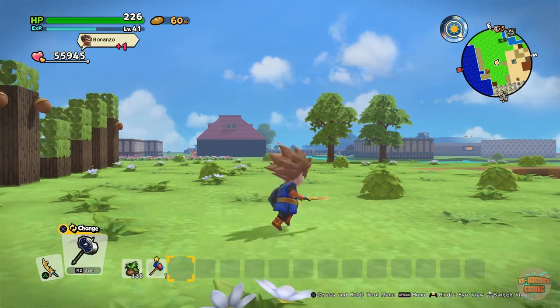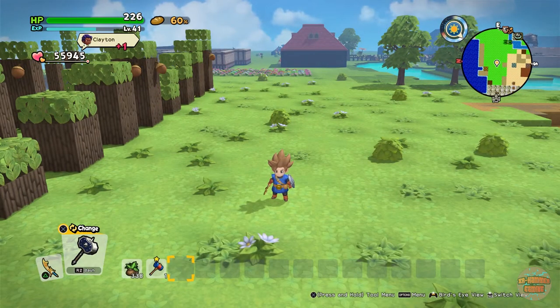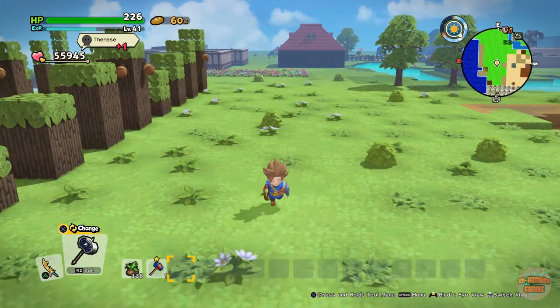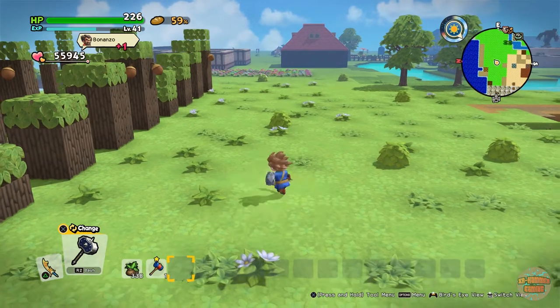I forgot to mention that you can also get acorns from Thoroughfield. I believe it's the area near the graveyard, just as you go through the swamps, if my memory serves me right. But yes, you can also get them from there.